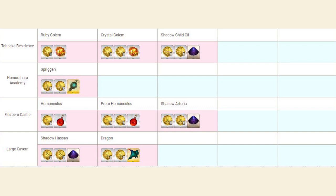The Martial Arts Dojo has a Chimera that drops Chaos Talon. The Tosaka Residents have Golems that drop Octuplet Crystals. The Academy has a Spriggan that drops Spirit Root. Einsburn Castle has Homunculuses that drop Homunculi Babies. And the Large Cavern has a Dragon that drops Reverse Dragon Scales. If any of those sound interesting to you, make sure you farm those areas.